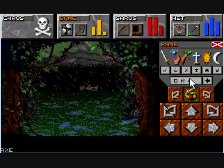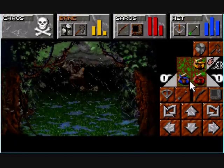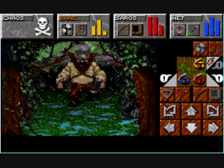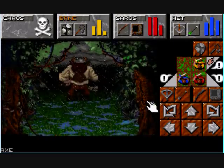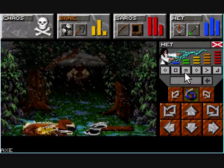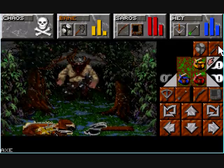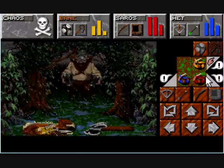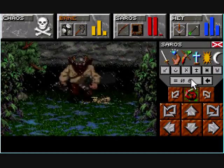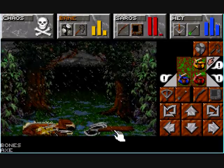We'll throw something back at him. Come here. Hey, you want to throw your axe? I'll throw a fireball. We're going to grab this and put it in our pile of stuff that we're going to keep. Let's see — get another fireball ready. And he's dead. Take the dead body, throw it over there, pick up...